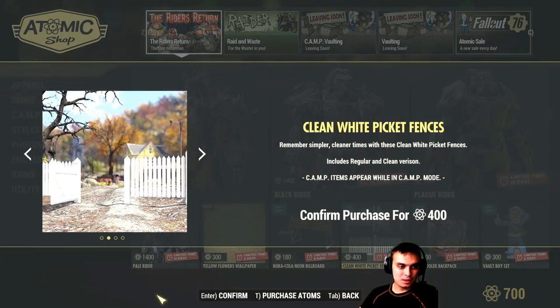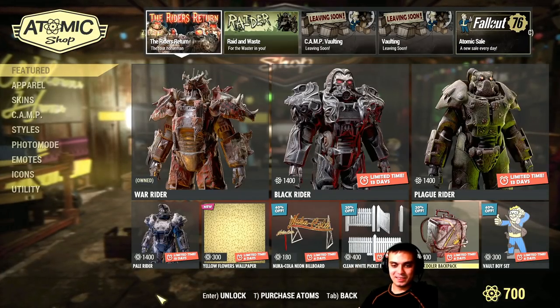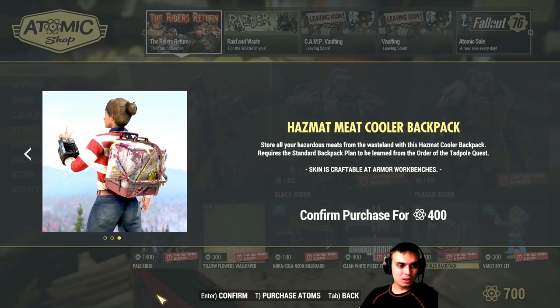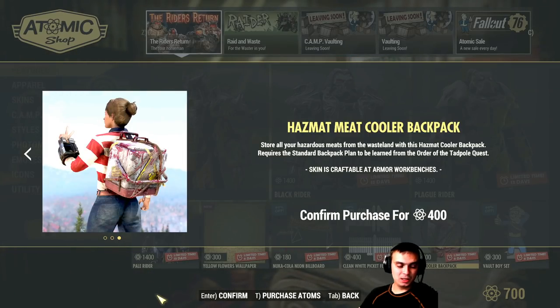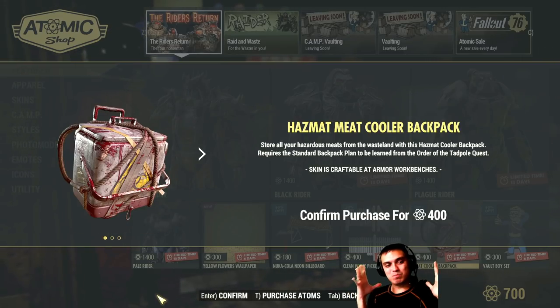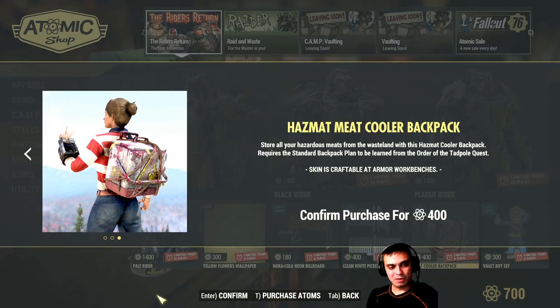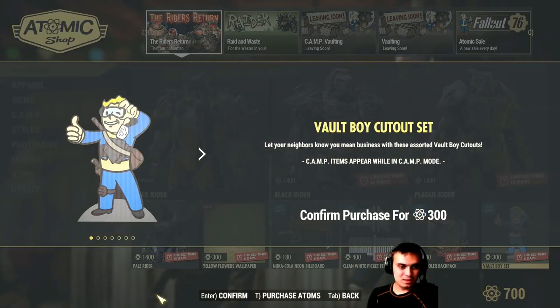Meat cooler backpack - this is from Meat Week. I already had it before and in my opinion it's very bulky, same as with the Nuka Cola one. This one is bloody and doesn't have Nuka Cola signs, but it's really big and bulky. I don't like it - if it were a bit smaller, maybe I'd go for it.